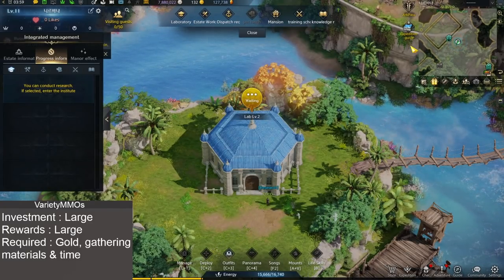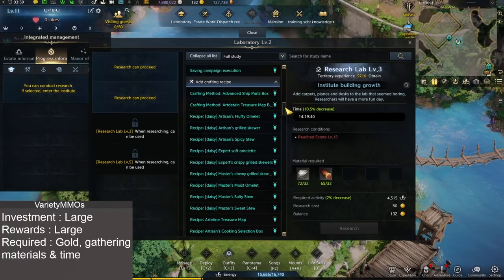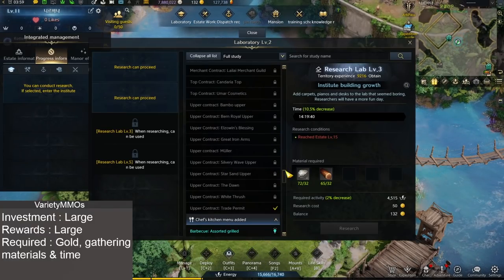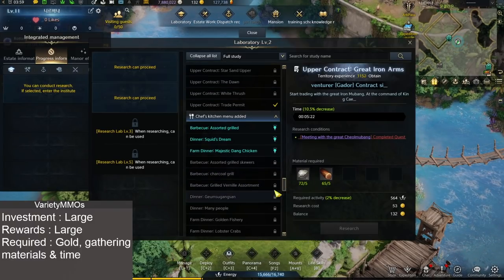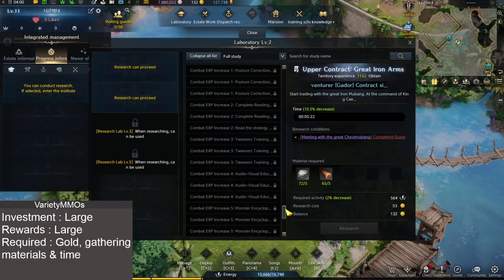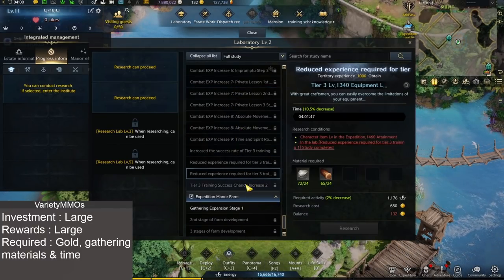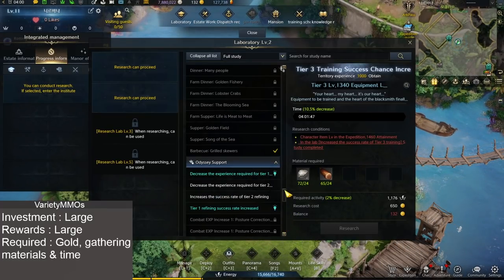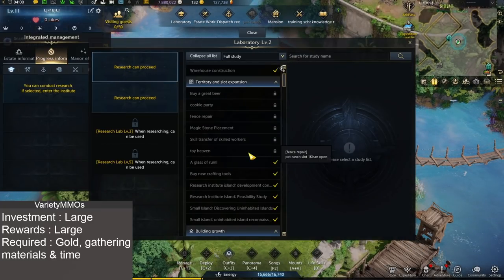Now that we've looked at Dispatch, let's have a look at the Laboratory. The Laboratory is basically where you're going to be upgrading things to unlock - the pet place, higher farm, more traders, better items, recipes for the chef. There is a lot of stuff that you'll be upgrading through here, including things to get more XP, reduce costs, or increase your chance of upgrading. Fortunately, this is account-wide, so it will go to all of your characters on that singular server.